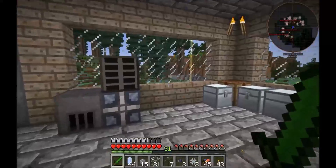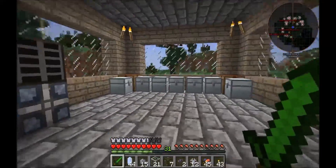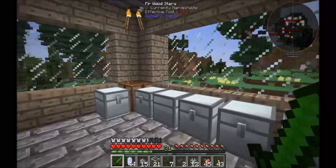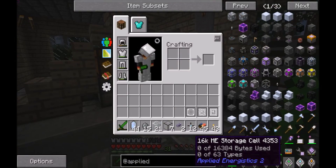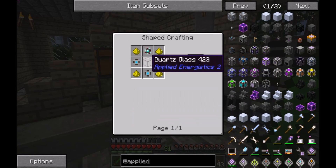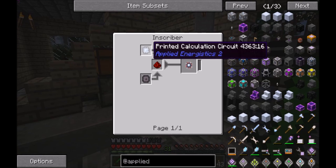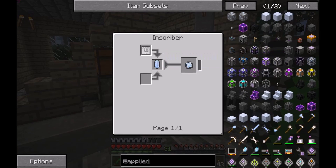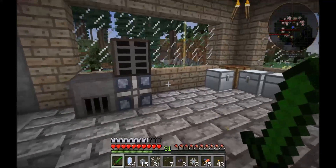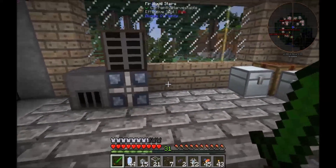Welcome back guys, Floyd here, back with another episode of the Minecraft Modded LP, episode 11 or 12. Last episode we were trying to craft up four of these 16k ME storage cells, and we ran into a little snag with the printed calculation circuit because we needed pure Citrix Quartz. After probably five or six hours of AFK, we finally have these guys.